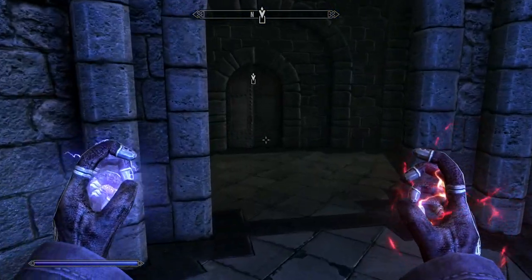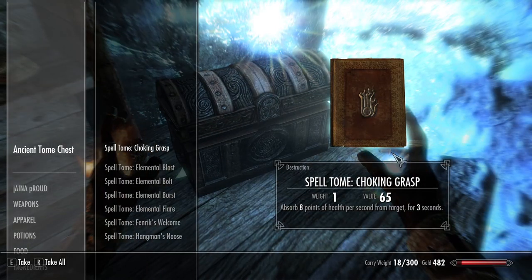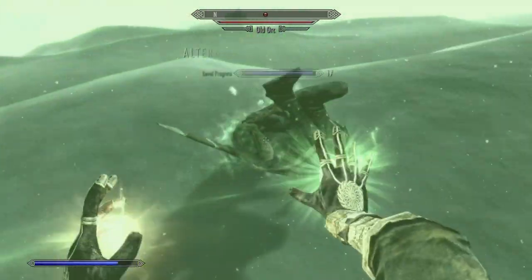In a linked video, I have explained how to get this effect. Next we go to Hob's Fall Cave. At the end of the location, we find a chest with a bunch of new spell tomes from the Anniversary Edition. We need the Paralyzer's Rune spell. Then we find an enemy and put them through their paces.